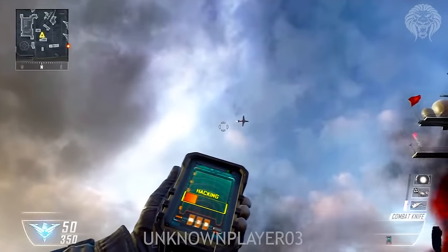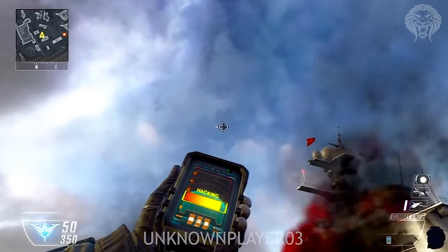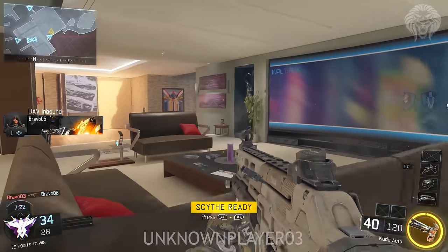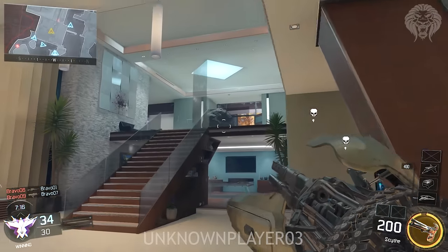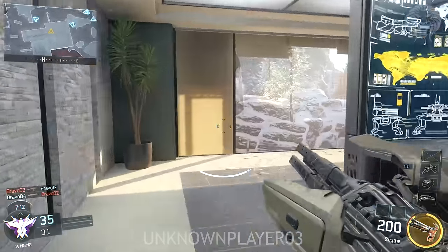Another cool feature: with care packages you could access them from across the map. You could take an enemy care package from far away - you didn't need to go right up to it. You could take it right from under their nose and they probably wouldn't even know what happened. You could also get their care package and turn it into a booby trap, so when they try and take it they get killed and you get an extra kill.